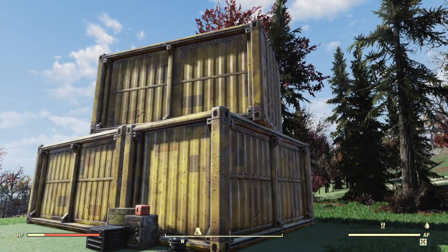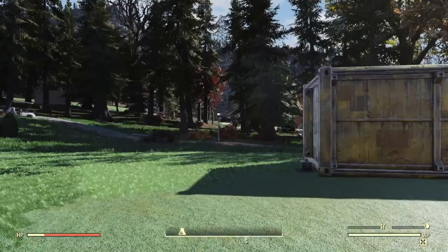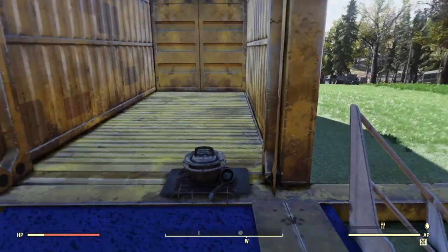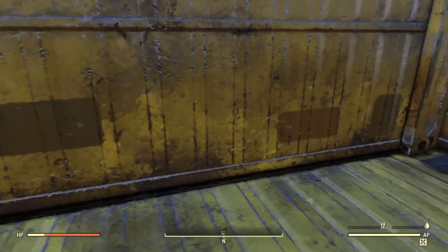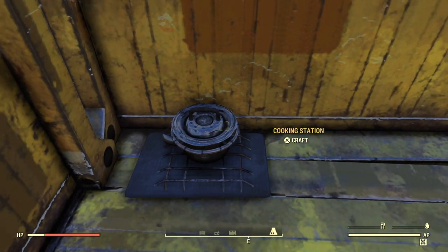I also thought it would be fun to add a little hidden room onto this secret underground entrance, so I placed an open container with the open side facing the closed container so that when you glitch into the closed container you can just walk right in. You can decorate this any way you like and make yourself a little secret lair, and then use your cooking station to get back out and just walk on out of the closed one.